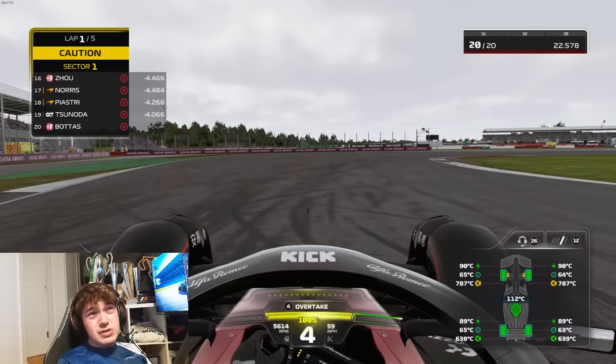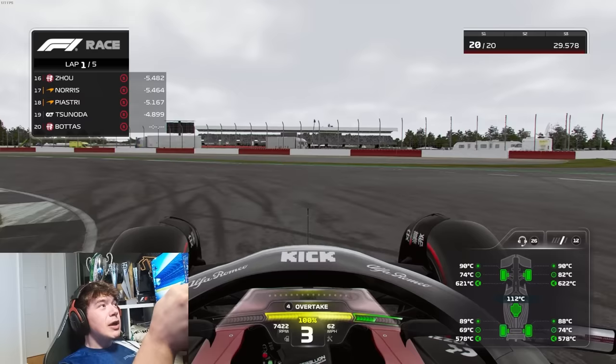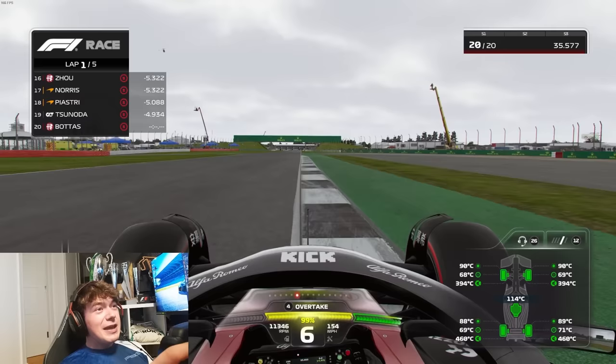In F1 22, it was basically a standard thing — you would do about the same tyre pressures for every single compound, in every single track, in every single race, and it would do pretty well. Whereas in F1 23, you have to run different tyre pressures per different compound, per different track, per different condition. It is completely overhauled and by far one of my favourite features in F1 23.